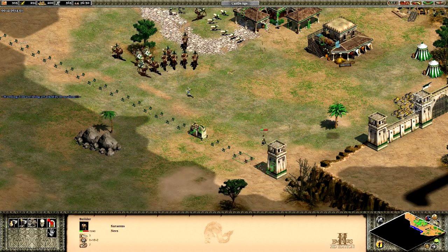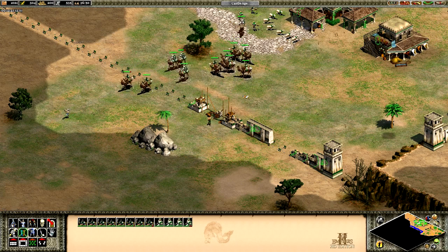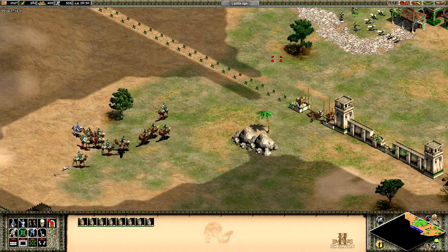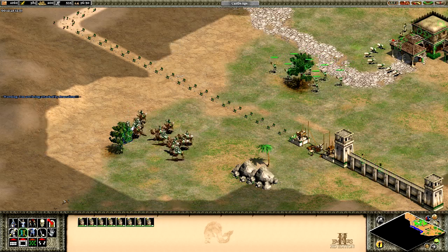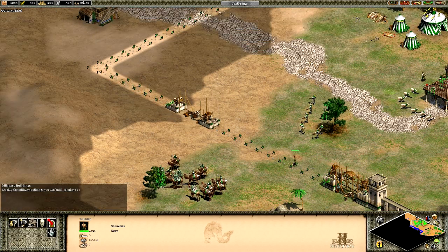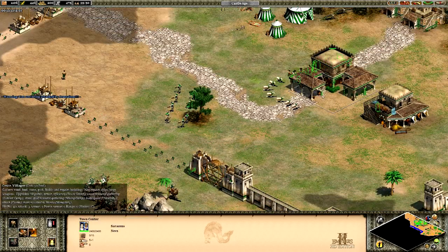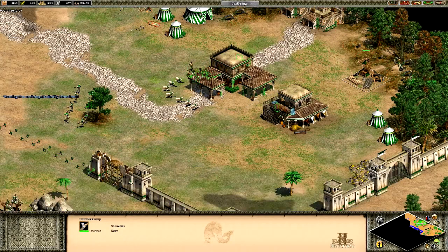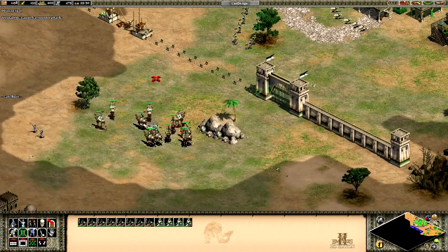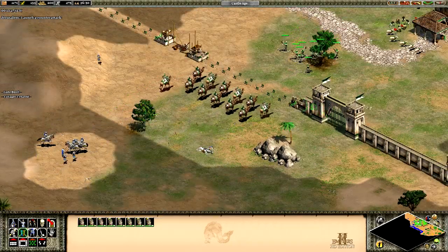I'm going to need some gates. I like to have lots of gates so I have plenty of ways to get out. Stop killing my villagers - launch a counter-attack! We're already luring Jerusalem out here, which is not good.